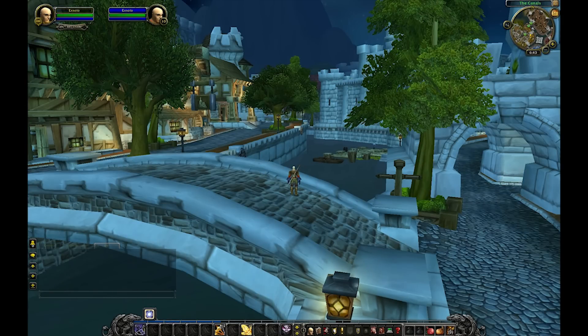Look at my interrupt bar — of course people are missing interrupts, it's way up in the middle of nowhere. And how about buffs? A lot of classes have buffs they need to track very closely in order to be effective.